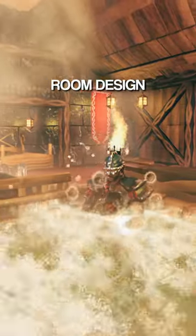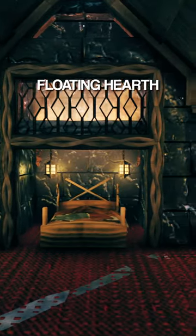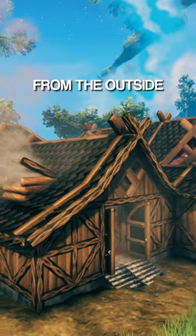If you play Valheim, you need to see this maximum comfort room design with everything you need for a full 23 minutes of the rested effect. My favorite part is this impressive feature wall with the built-in dragon bed and floating hearth, but this elevated armor stand is a close second. This is what it looks like from the outside.